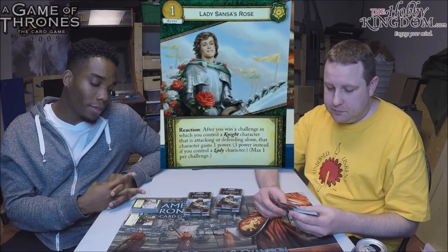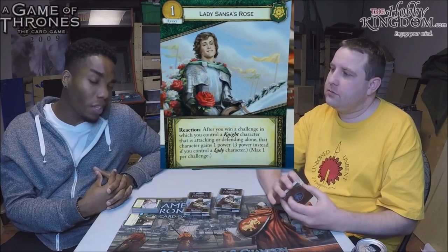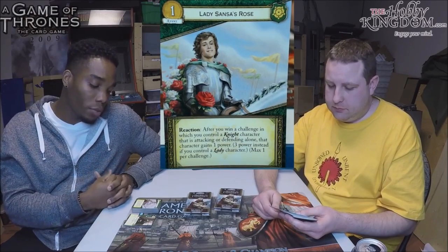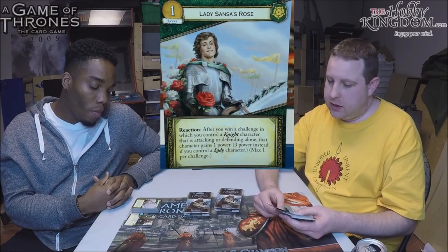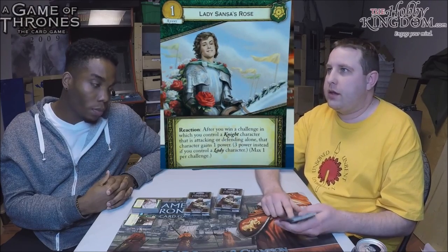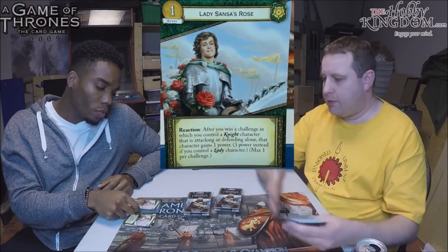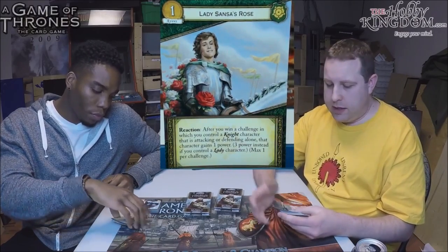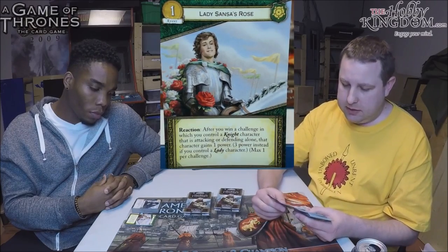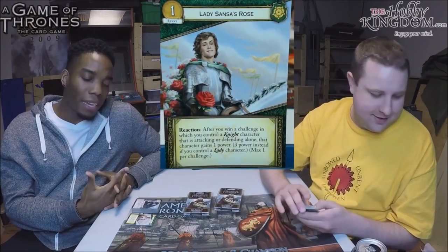It does suck when you get Knight of Flowers early and he gets Put to the Sword or Tears of Lys, leaving you with this card in hand and no Knight. But this makes power rush very real. People might even start playing Superior Claim alongside it for the extra power at zero cost. It's non-Loyal so you can mix it with other houses, and Knight of Flowers goes with it as a Banner package. It's an explosive effect that I think will be easier to pull off than Martell's Doran's Game — this works from round one through round seven.